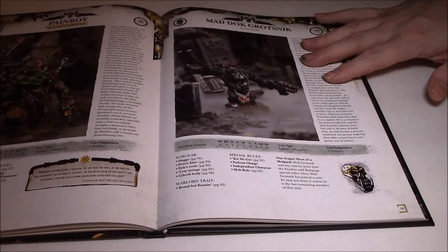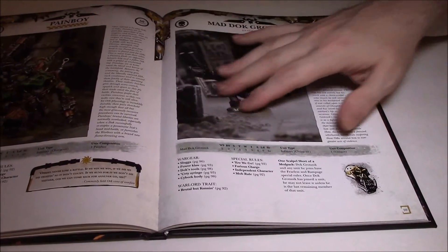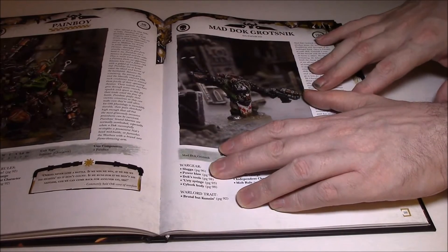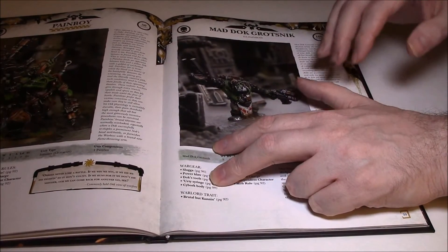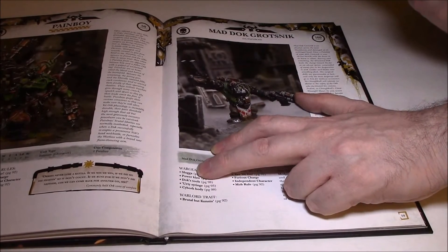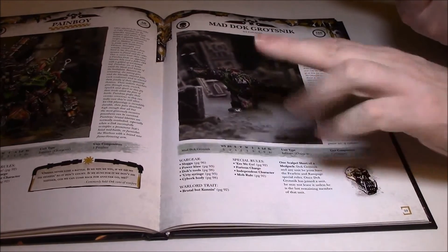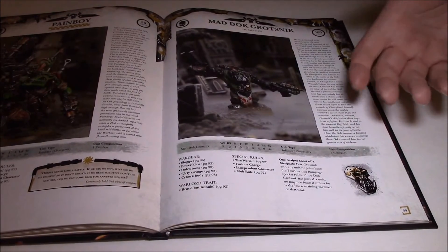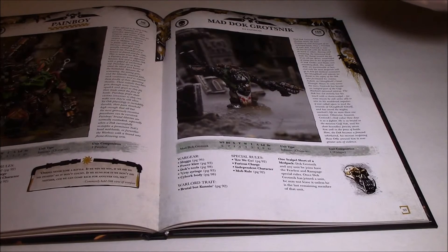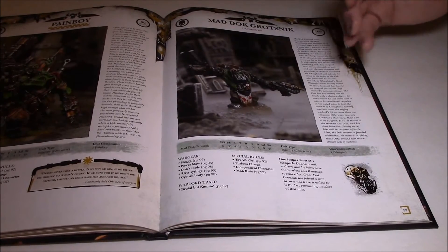Just note the Boss Pole, of course, since he does generate Fearless. Mad Doc Grotsnik is absolutely awesome and I think you're going to see him a lot more on the board. One thing I'm not sure about: I couldn't find it in the rulebook, but I think you have to attack with your best possible weapon — the Power Klaw. He also has a Slugga and Urty Syringe, so I'm not sure about the rule. I don't think you can choose to use the Slugga and Urty Syringe instead of the Power Klaw anymore, which means he'll be striking at Initiative 3.